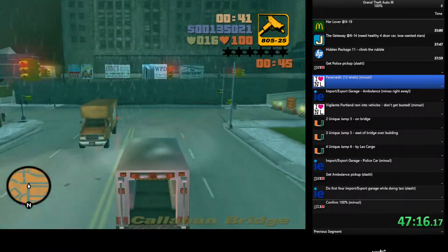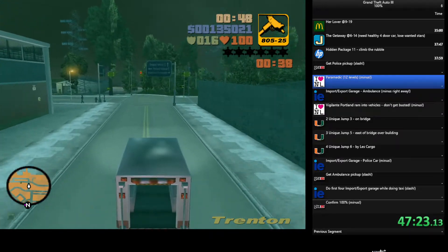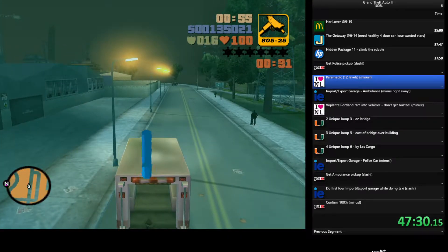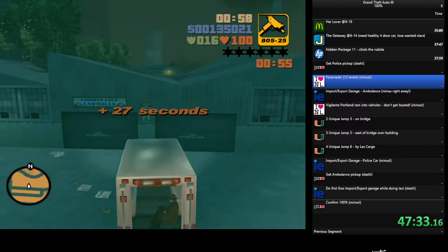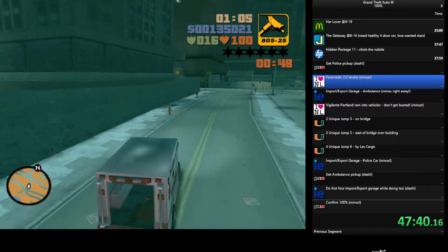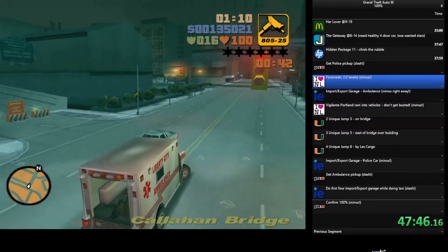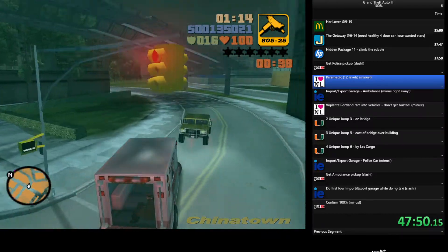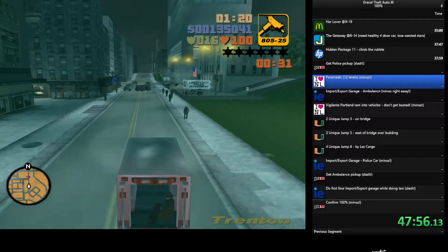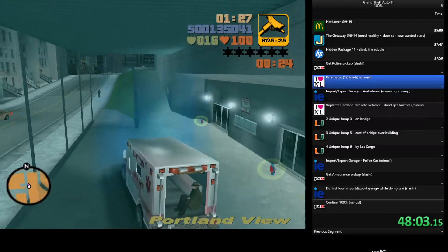Another thing that makes this difficult in GTA 3 is the lousy map — you can't click on it to find out exactly where folks are. In Vice City or San Andreas you can click the map and figure out exactly where patients are and how they're grouped and make a plan, but here you just get very incomplete information and have to decide very quickly which way to go. My general strategy is to head north and pick up the northernmost person, but I'm flexible.